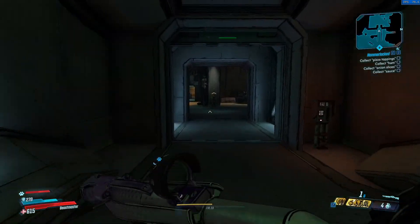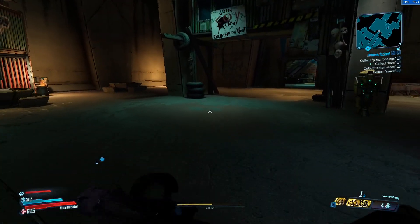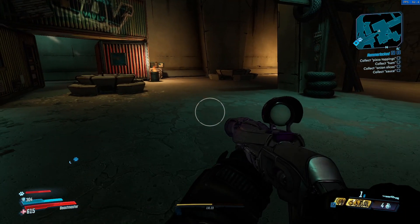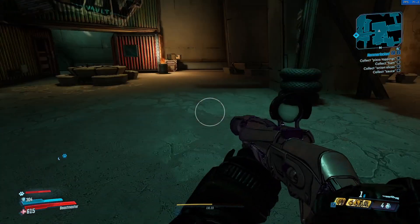Once you get up into this building, it's going to ask you to open up this door. Go ahead and select A on this pad. There's going to be a guy named Ramsden sitting here. Once you guys meet Ramsden, go ahead and get the quest from him, which is going to be called Blood Path.